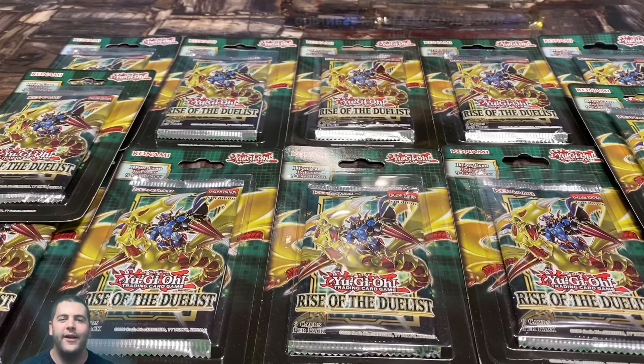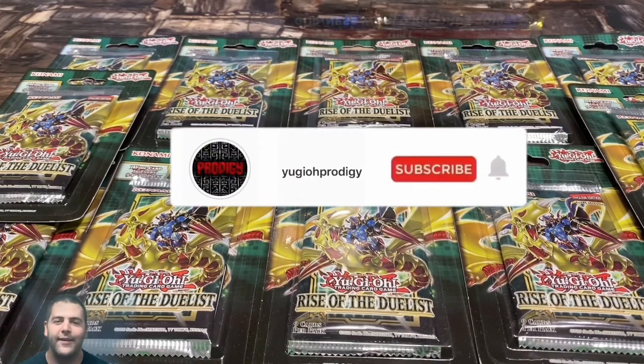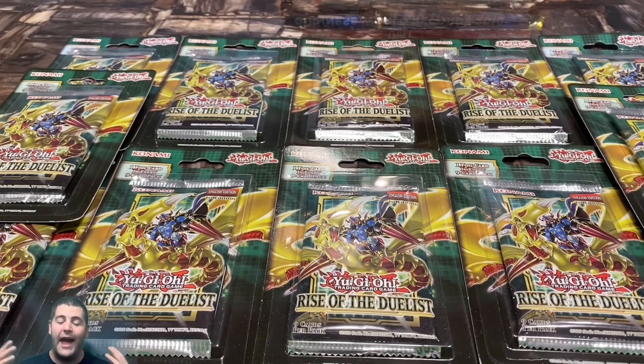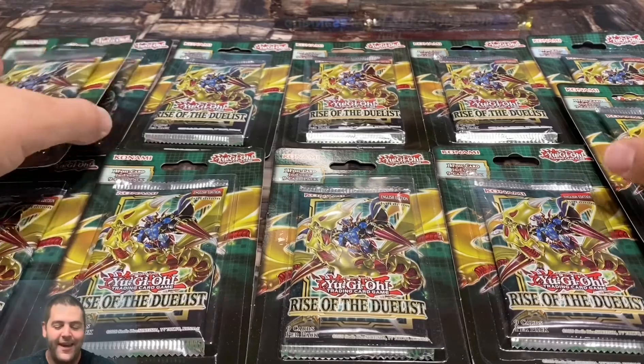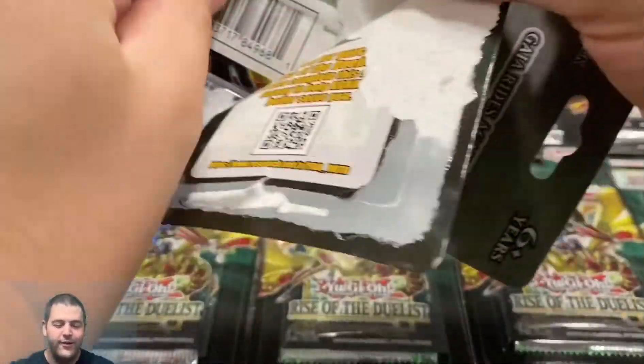What's up Protege Squad, it's your boy Prodigy back with another nostalgic video. Hope you guys are going to enjoy today. If you enjoy the channel, thumbs up, subscribe and leave a comment. We're back at it guys — first edition Rise of the Duelist blister packs. This will be our last chance trying to pull the starlight, so wish us luck. I've got 12 in front of us and we gotta pull something big.